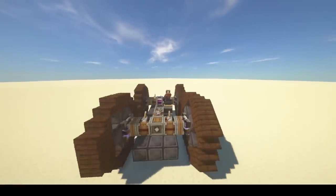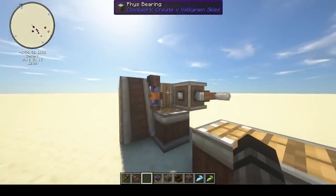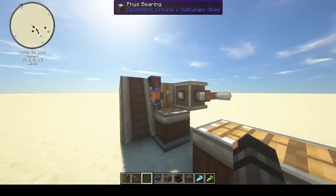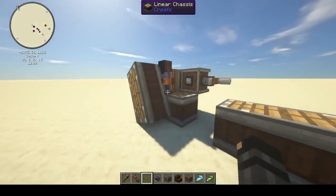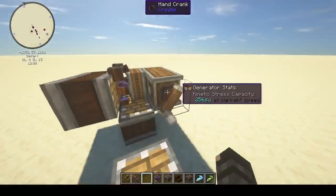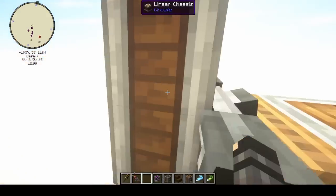Clockwork just added the physics bearing. The physics bearing is a new block and it behaves a lot like a mechanical bearing from CreateMod, but there's a few differences. The first is that it creates a Valkyrian Skies ship so it can have physics applied to it. Here we have some chassis, we've got the physics bearing, and I'll just turn this handle. You see it turns, but it's also affected by gravity.